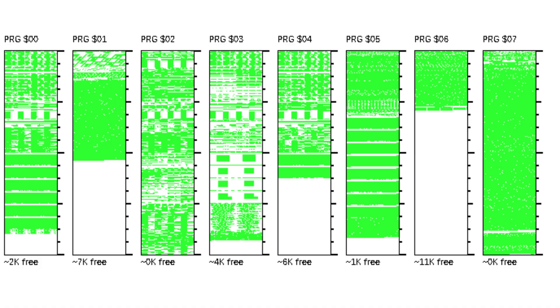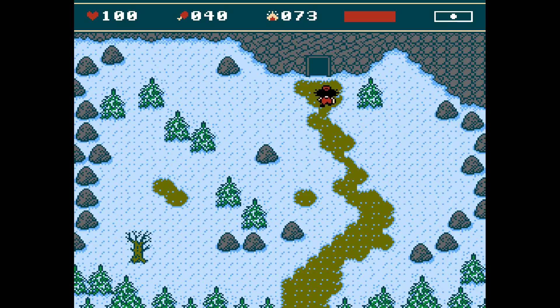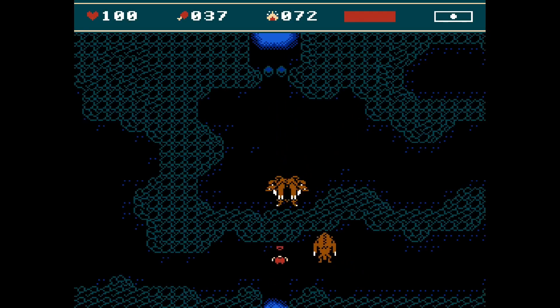As soon as possible, I decided to move the cave maps to the same bank as the alien base, so these maps would also use the same tileset as the base. This way I could add more graphics to the cave, since I could not add any new tiles to the main tileset. I gave the cave a makeover of some sort.